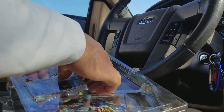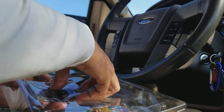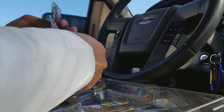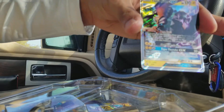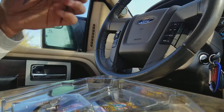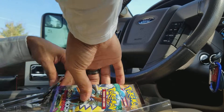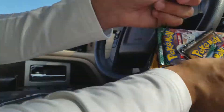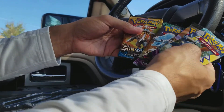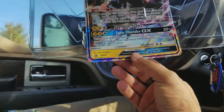These obviously come with the Tapu Koko GX card — there you go, Tapu Koko GX. And then obviously we got the four packs: Steam Siege, Sun and Moon Rise of the Guardians, Sun and Moon Base Set, and the Tapu Koko GX promo card.